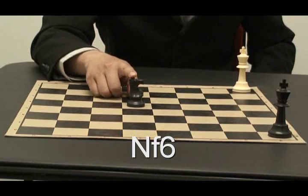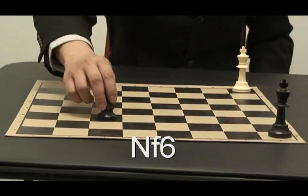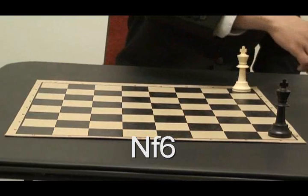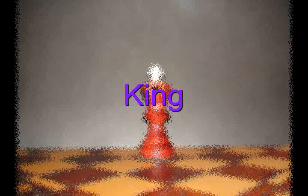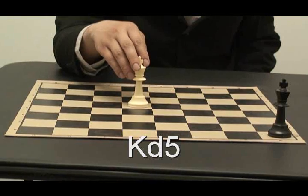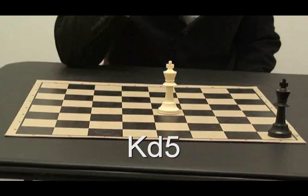This knight here — if it had to move, this would be N goes to F6. Here is the king. If the king wants to get closer to the black king, it would be K goes to D5.